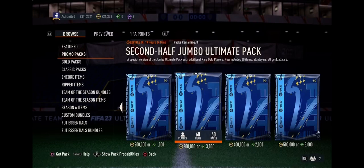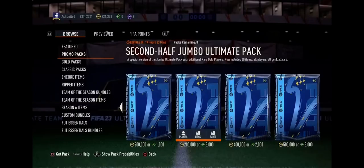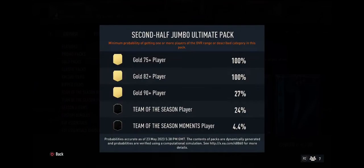This tradable second half Jumbo Ultimate Pack is a special version with additional rare gold players. It includes 60 items — all players, all gold, all rare. Let's open this and see if we can get anything good.